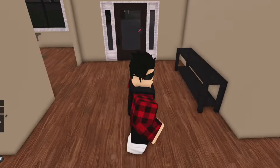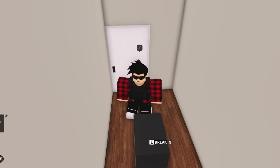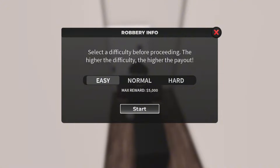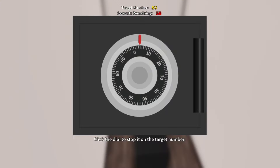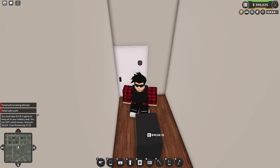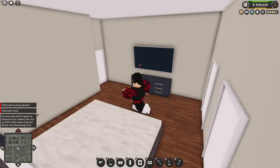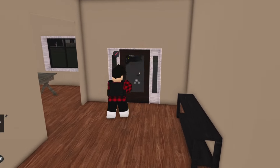I successfully lockpicked the door and now I can take all the cash on the ground. If there isn't cash, there will be a safe like this one, which is significantly harder than just finding cash. I personally just take the easy route. As you can see, I kind of failed breaking into the safe — but if you do successfully break into the safe, then you get to keep the money, of course.